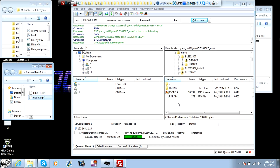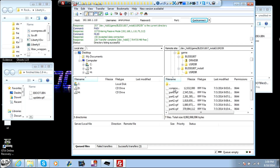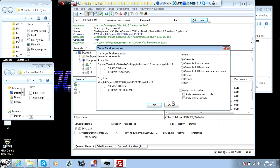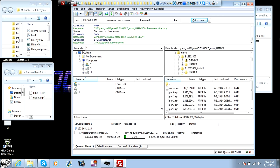Once this is done, go into the USRDIR folder, and again you're going to take your UPDAT RPF — just the UPDAT RPF — and drag it in there. I can't remember if there was one in there to begin with, but if there's not just put it in, and if there is, overwrite it. And again, let it run its course.